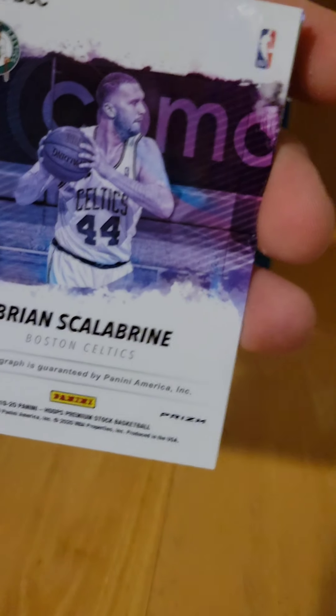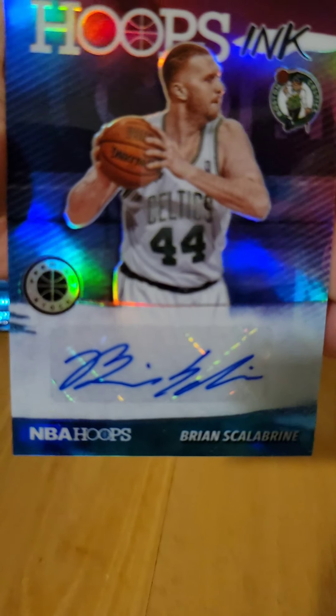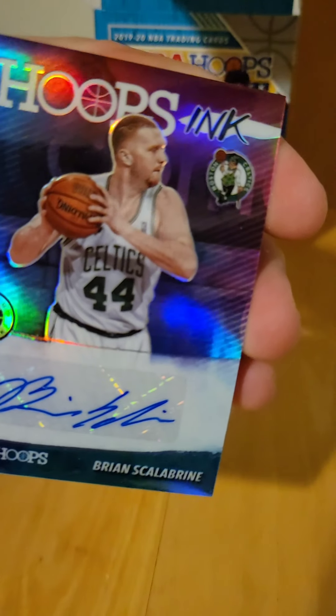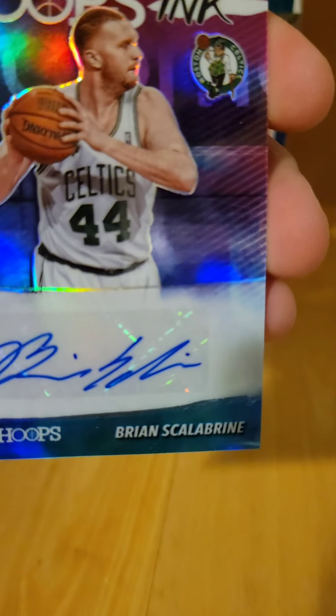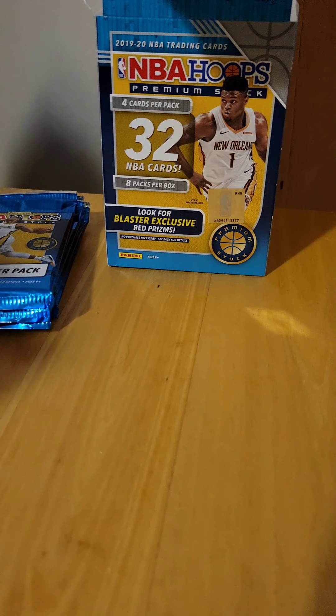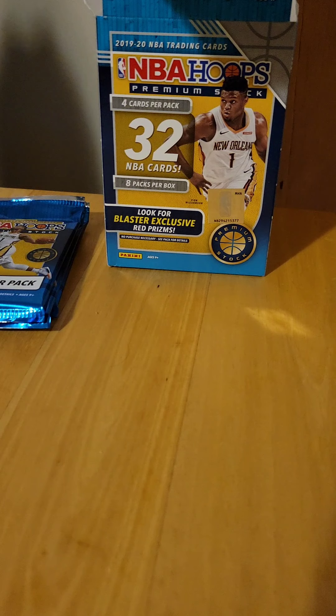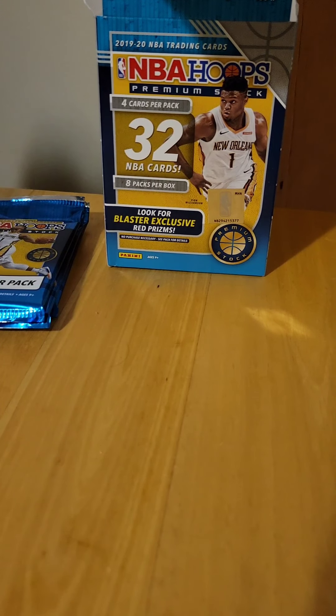We do have something turned backwards — a Brian Scalabrini autograph, Hoops Inc. We're not guaranteed an autograph, but it's a nice looking card. Getting the autograph is definitely a plus. And then we have a prism holo of Dillon Brooks — hopefully we can still pull Zion out of here. Scalabrini is a nice looking card though, he has a pretty good following.